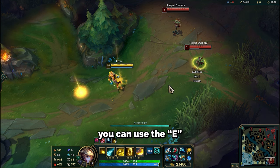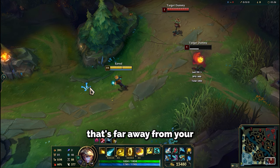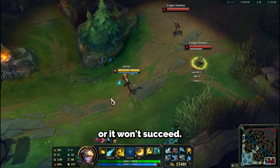With Ezreal, you can use the E-flash trick to hit an enemy that's far away from your E range. But you need to be quick, or it won't succeed.